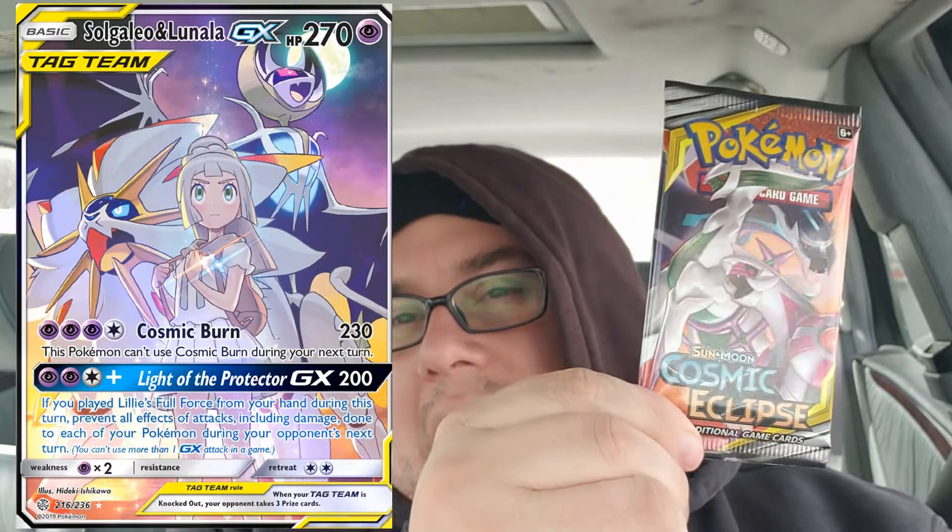Let's take a look at these packs. We've got the cutesy baby trio, and we've got the Solgaleo and Lunala duo. There's a creation trio pack too. I did actually open one of these beforehand, just to get the sleeves. Now let's get into all of these packs — it's cold here in Colorado, hopefully it's warm where you are.